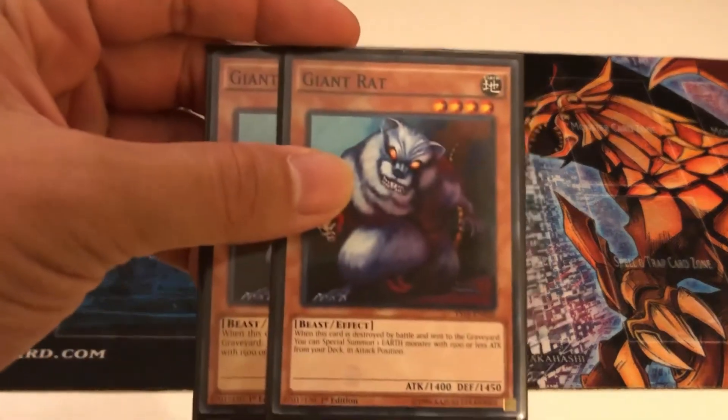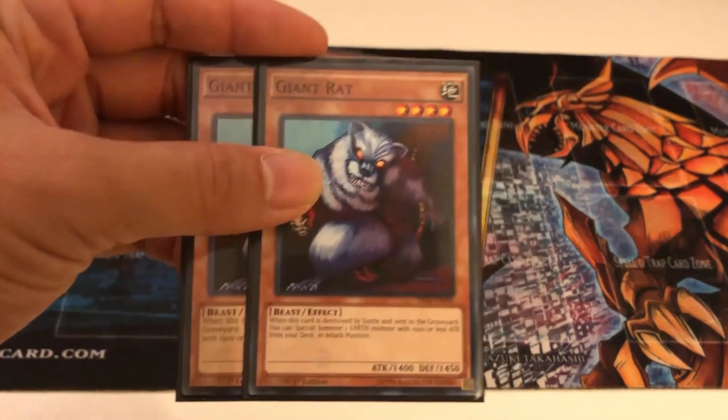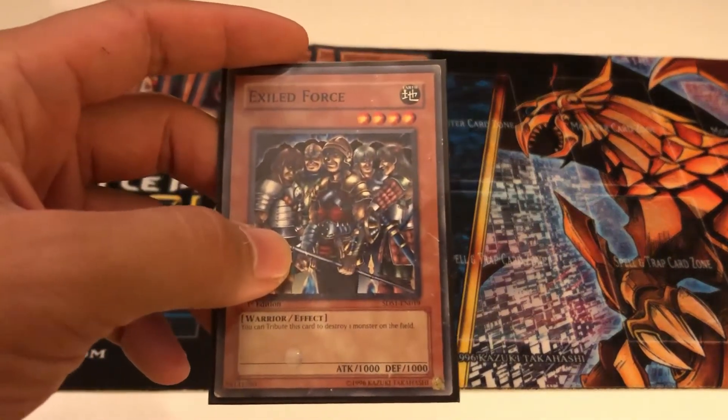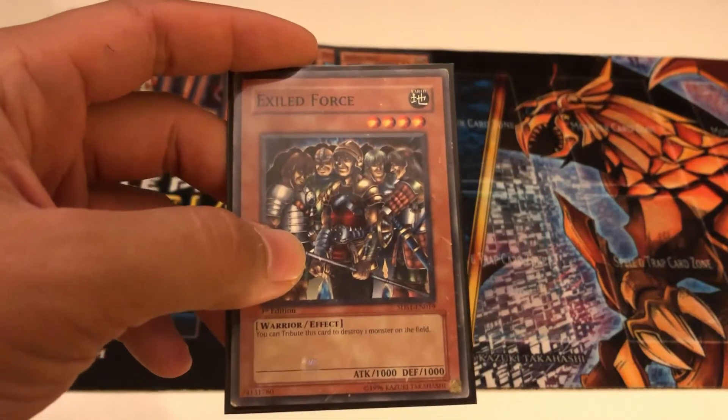Giant Rat can search for those Nimble Momongas, or search for an Exiled Force if you need to get rid of some chaos monster who's causing some chaos.